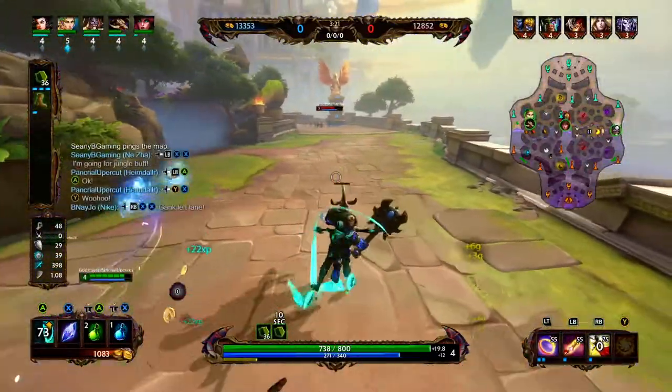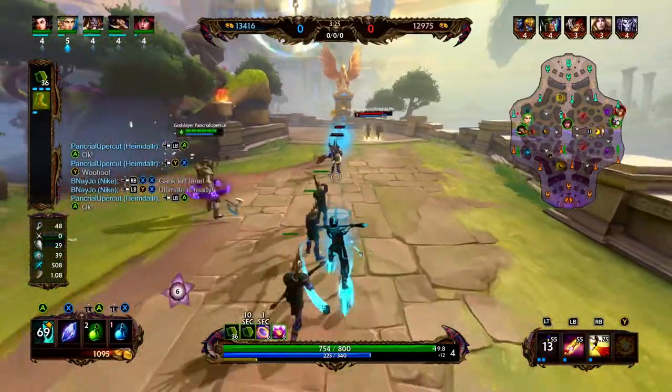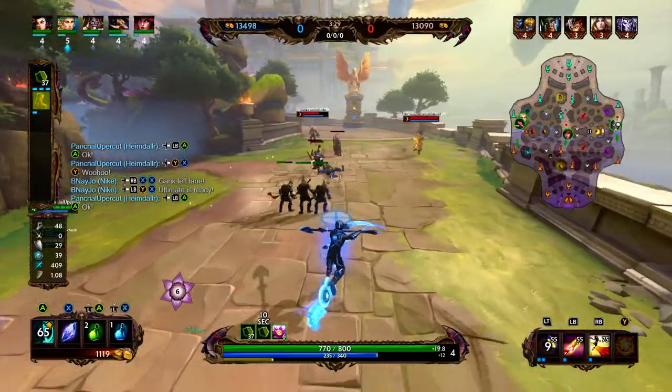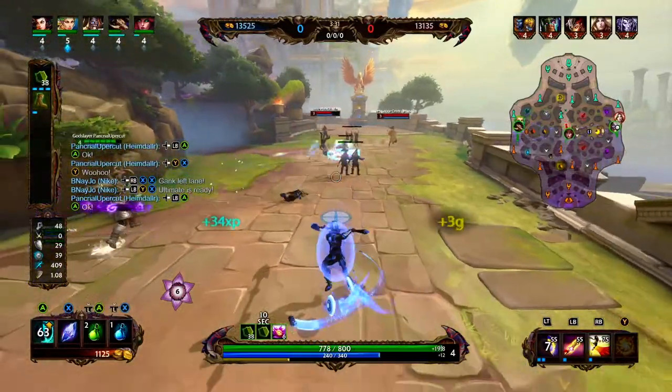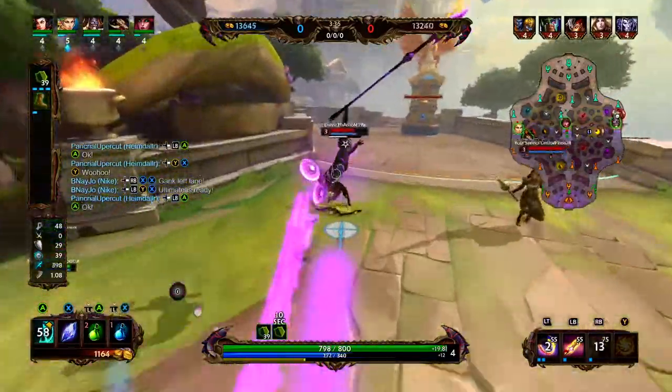Our job is to get Heimdall to a safe place over their Hoi Yi. So even if that is just a half level lead, we want to kind of hang around until they get their ultimate and we feel like they are safe. And then we want to start making appearances in middle lane and start trying to secure camps with other allies.